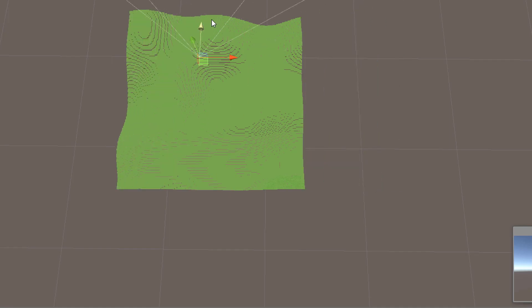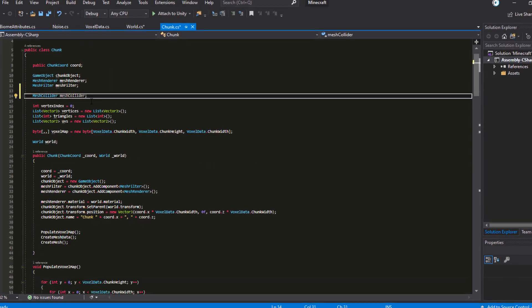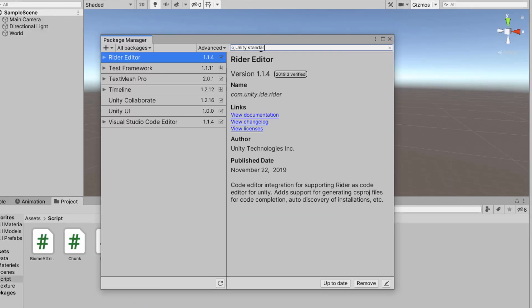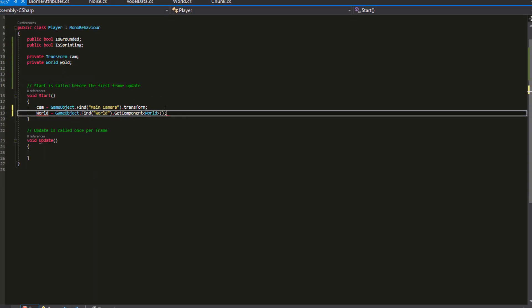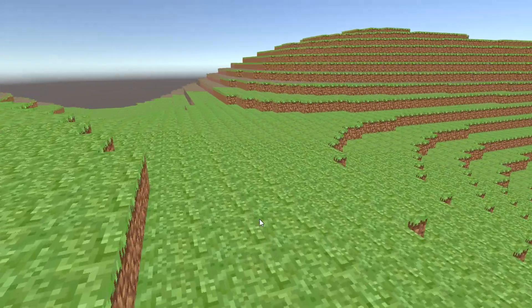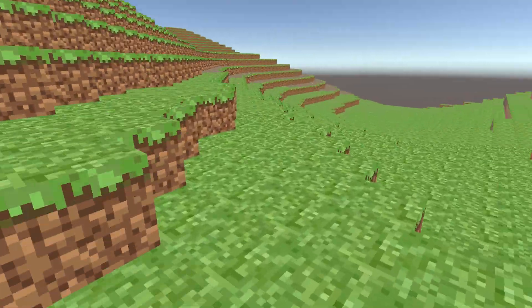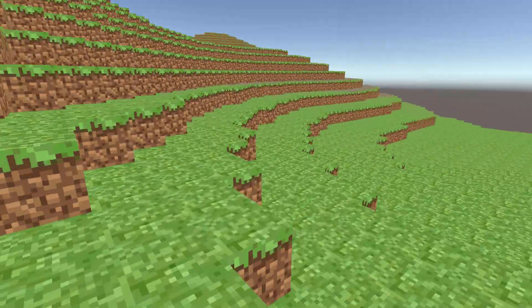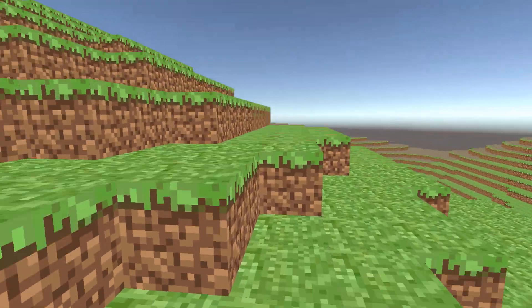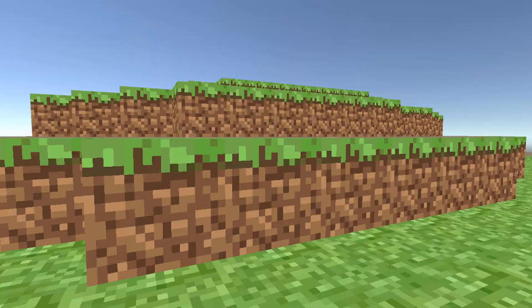I found a smart idea online: the ground generates as the player is moving, which is a huge FPS booster. That was all for day two. I started day three by setting up the first-person controller. We managed to have a small prototype of the map, and now we can jump, move, and sprint all around the place and get on different ground levels.